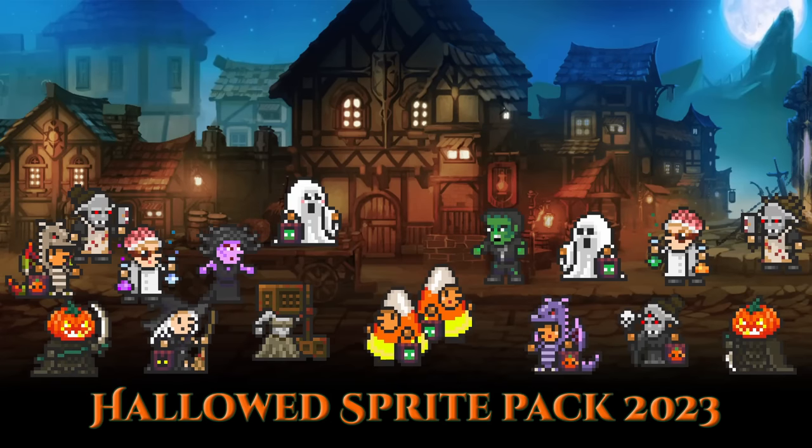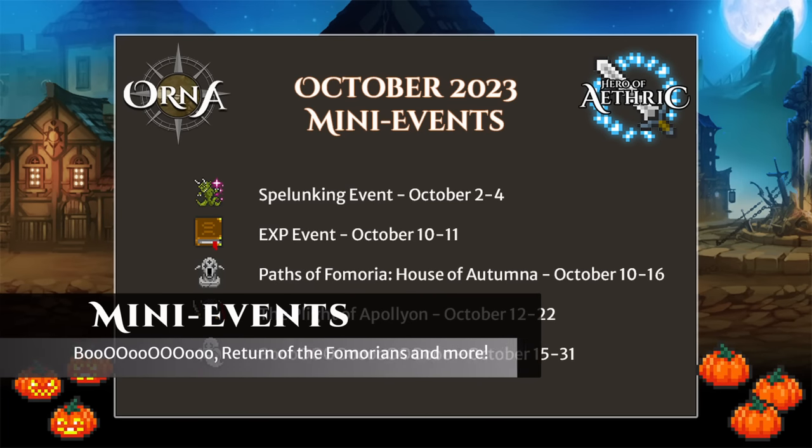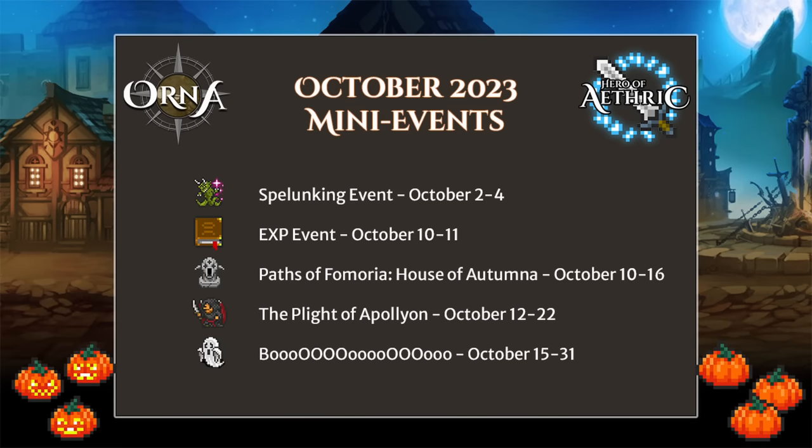In addition to the Legendary sprite pack, we're also revealing our new Halloween sprite pack for the year. Alongside the Hallowed event, we have a massive slate of mini-events happening throughout the month of October. Experience lower dungeon cooldowns in our Spelunking event, running October 2nd through 4th. Experience Galore can be found in our EXP event, running from October 10th to 11th. We're bringing the Paths of Femoria back as a mini-event this month, and now we're focused on one house at a time, so it's easier to target the enemy weaknesses. We've made other changes to this event to make it more accessible to players, so be sure to check it out by speaking with the Epitaph quest NPC later this month. The Plight of Apollyon is back from October 12th to 22nd, followed up by the season's Boooooo event on October 15th to the 31st.